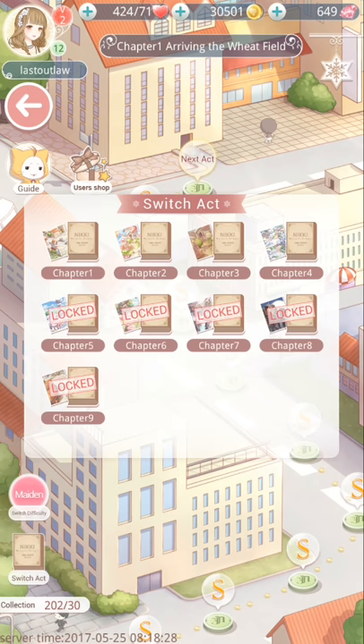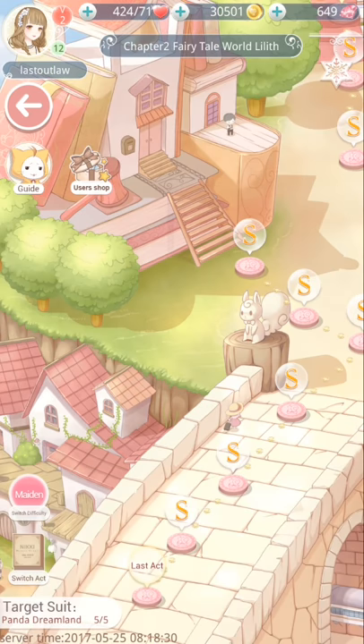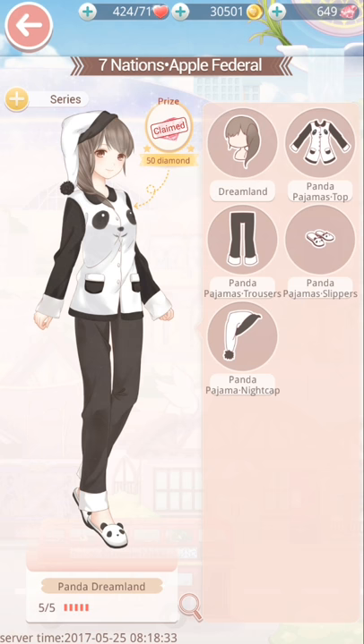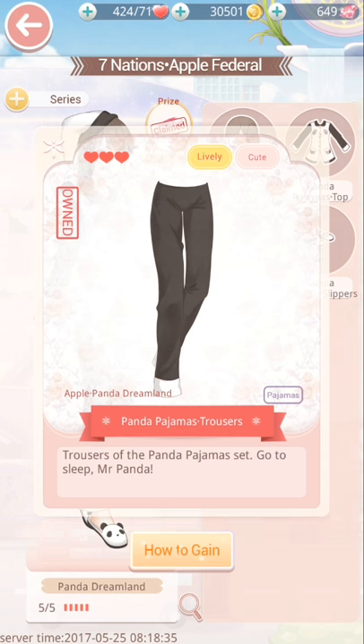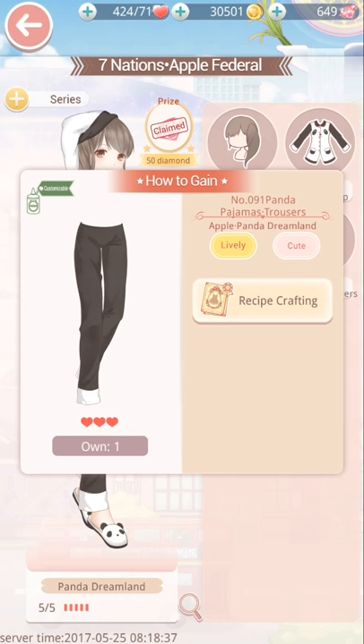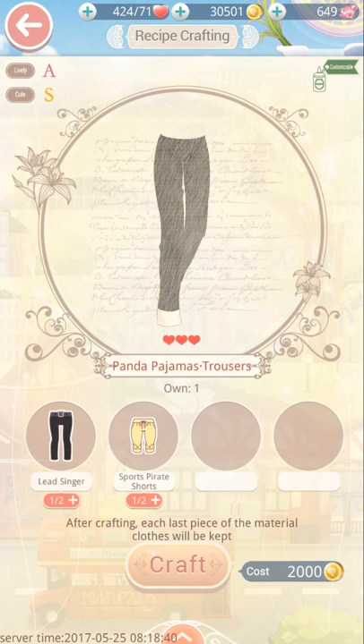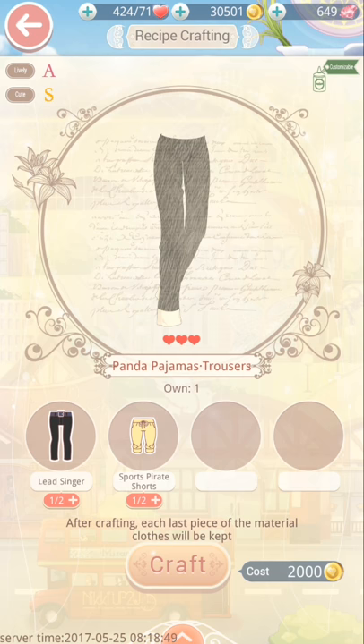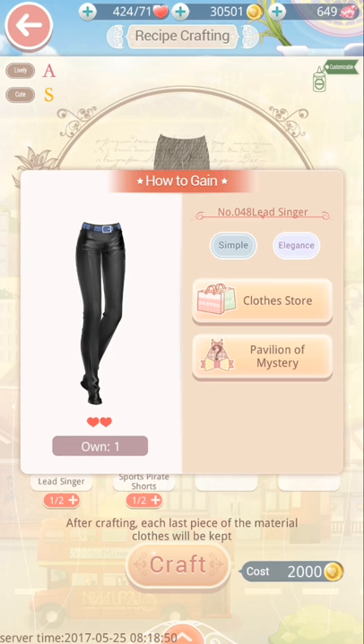Now we'll have a look at the panda pajama trousers. This one is another recipe crafting one, so it's very simple. Just go through the clothing store, get the amount of items you need — it will automatically select them for you when you go to the clothing store.